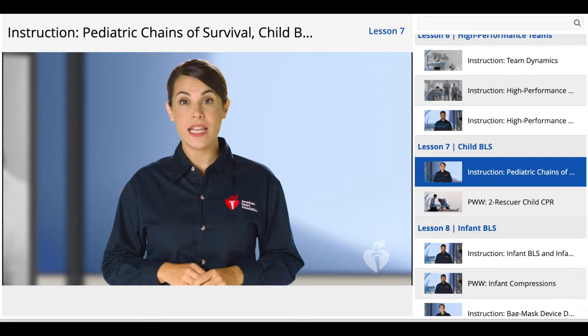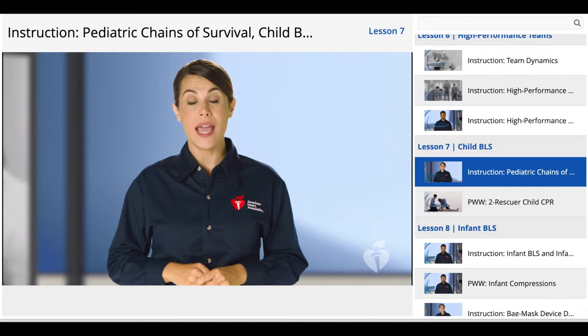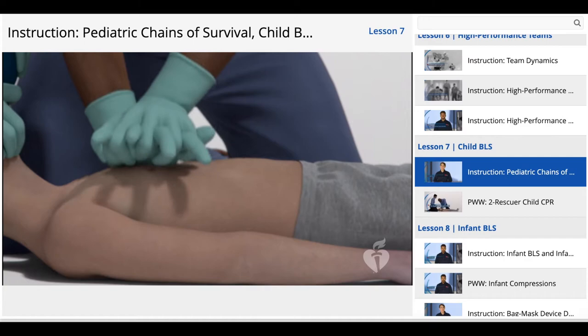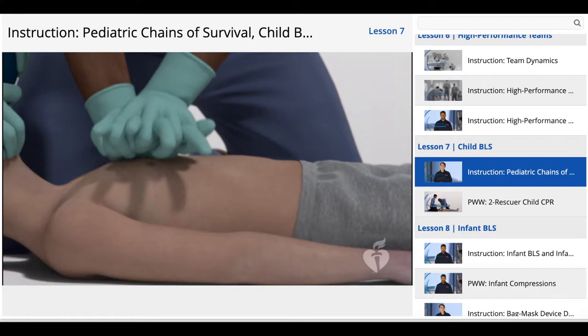Under the AHA BLS guidelines, anyone from age one year old to puberty is considered a child. Puberty is defined as chest or underarm hair on boys and any breast development on girls. When performing compressions on a child, it's fine to use one or two hands — whichever allows you to provide deep, effective compressions. Compressions must go to a depth of at least one-third the depth of the child's chest, approximately two inches or five centimeters, and the chest must recoil completely between compressions.